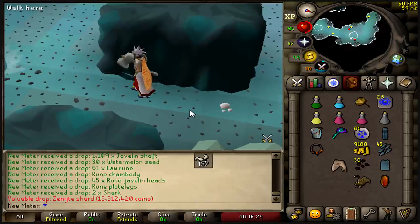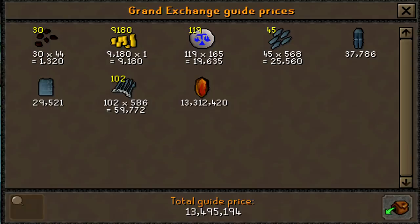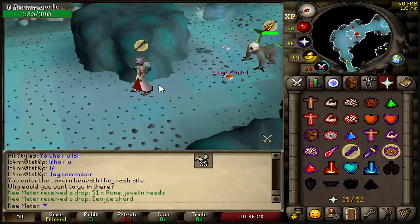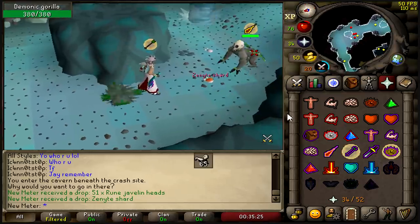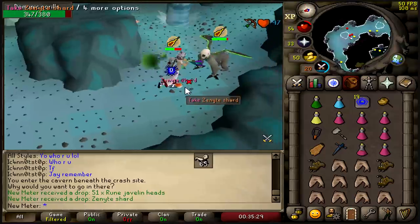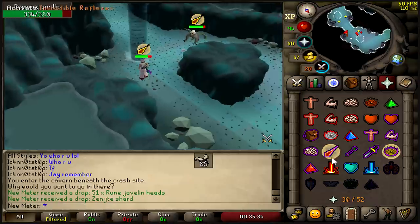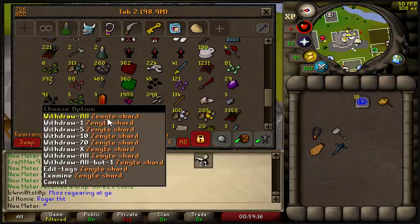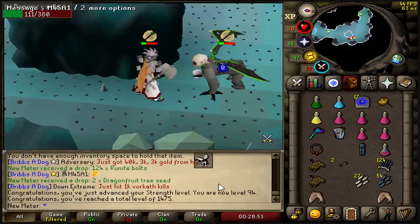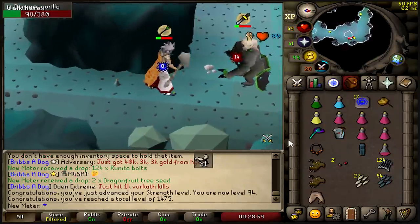Heavy frame and a zenyte shard in like 60 kill count — 13.5 mil, very nice. Two harambes for a zenyte shard — 13 mil in the bank right there boys. Two zenyte shards this task already — wait, I got three zenyte shards in my bank now! There we go: 94 strength, oh hell yeah!